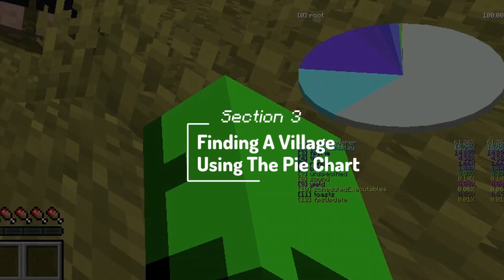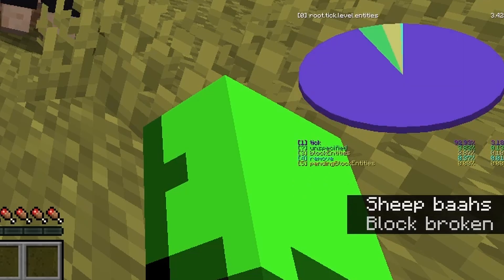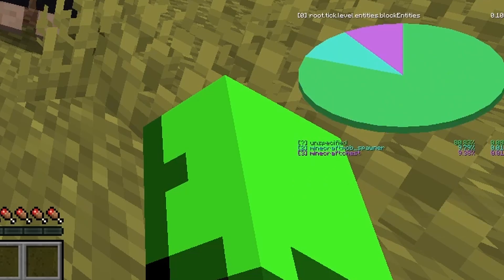To find a village in Minecraft using the pie chart, we have to go to tick, then level, then entities, and then block entities. So in my case, that was 4, 1, 1, 3 on the keyboard.